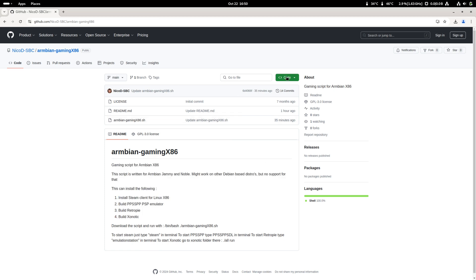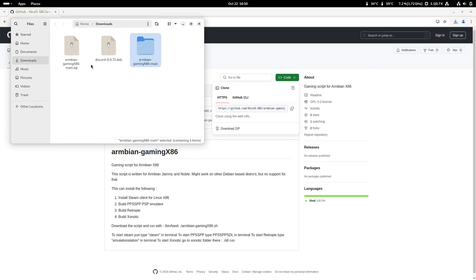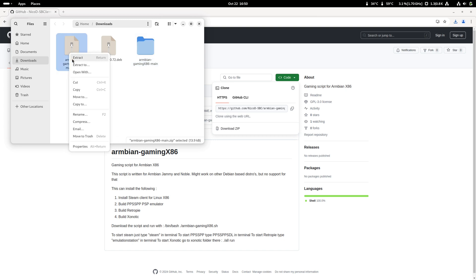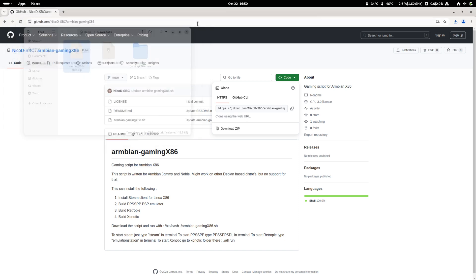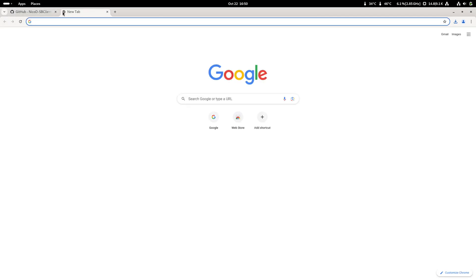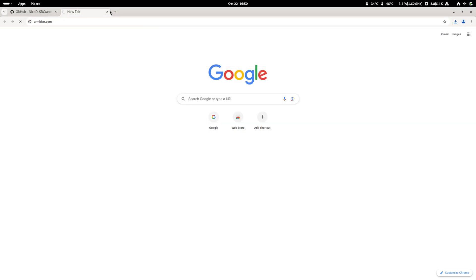To download, we go there, download the zip, and I will unpack it to my home folder. Extract to the home folder and select. To download Armbian, you can go to armbian.com and there to downloads.